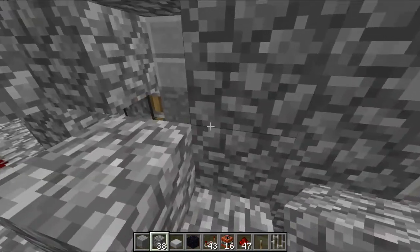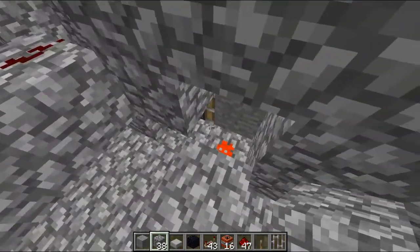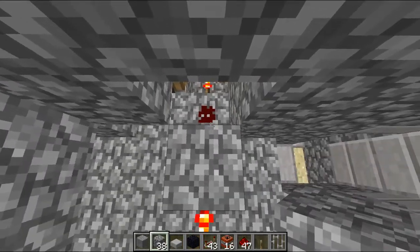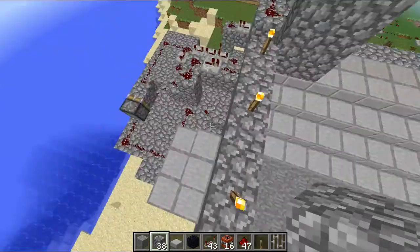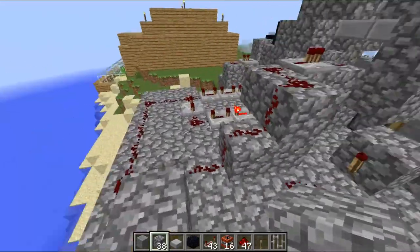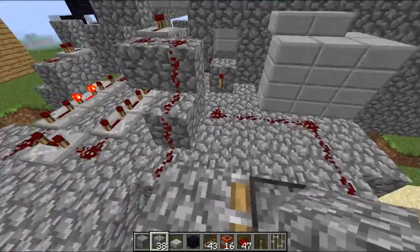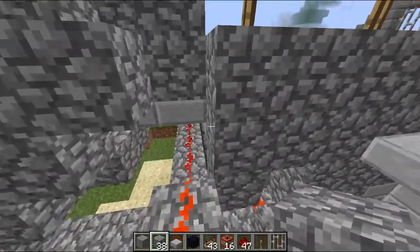Right here we have a BUD — a block update detector. Underneath there's a torch. It's going to push those over here. That torch will light this up when there's a block over top of it, which will make those pistons push the next block down. And to make it so that it didn't stop when it was full and would keep on updating, I added the block updater to go here. When it's not full, this will basically stop the circuit from going. This circuit over here leads all the way to every single one of those.